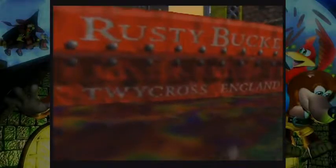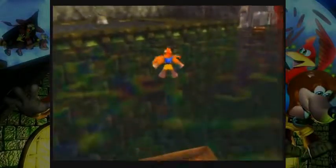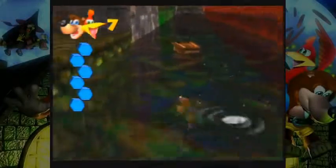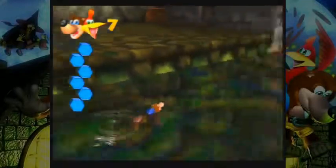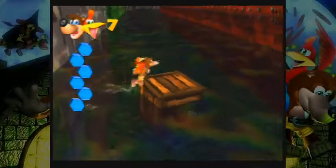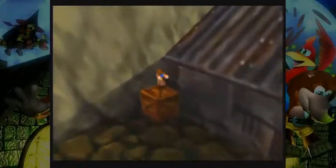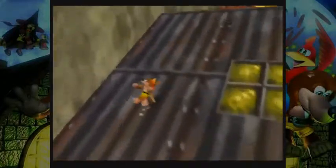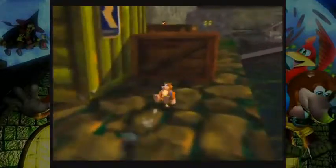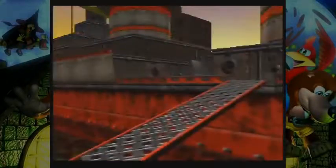Yep, this is the Rusty Bucket alright - TWY Cross, England. Is that an actual place? I'm kind of curious. Ladder - where's the ladder? Oh wait, never mind, crate. I believe that is everything on the outside of the ship. Next thing on the to-do list is everything back on the ship, except of course for that first jiggy I got, because screw that jiggy.